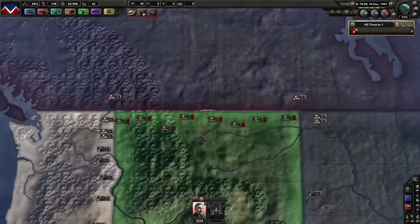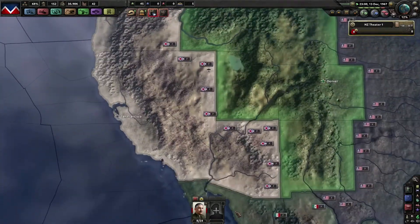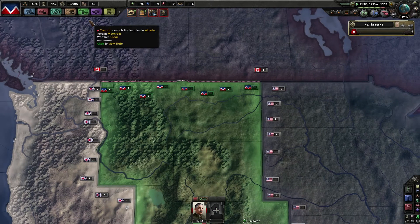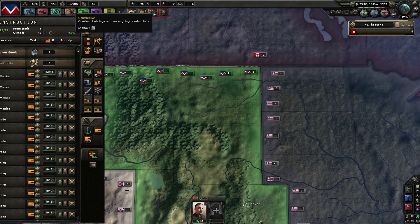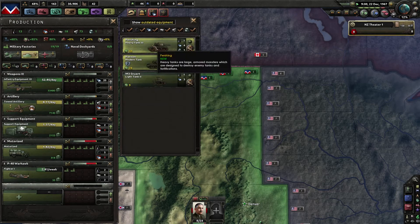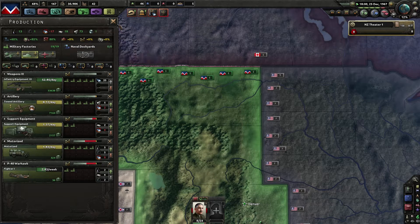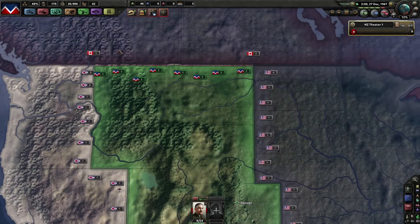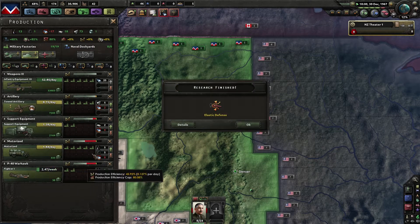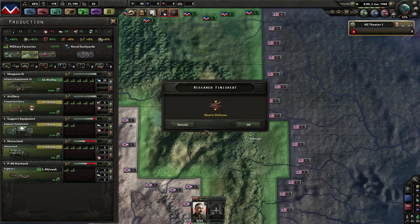Denver, Colorado is still our capital, which is nice. You can stop your training for now — it doesn't help me anyway. It would be awesome to start producing tanks, but we still need a lot of steel and chromium. We actually have one chromium — not really helpful. The planes are getting produced rather nicely; trucks not so much, same goes for support equipment and artillery.